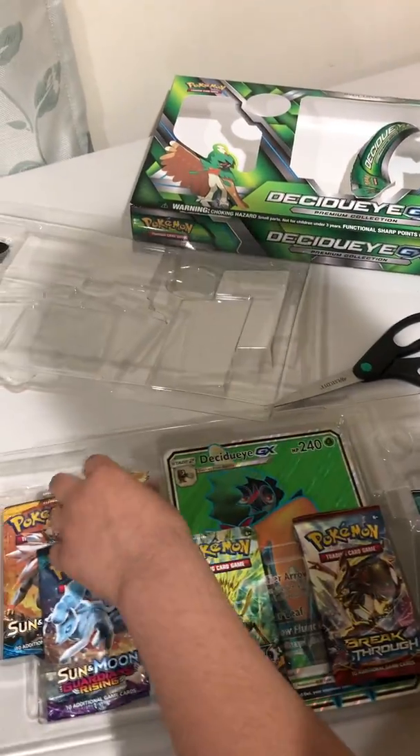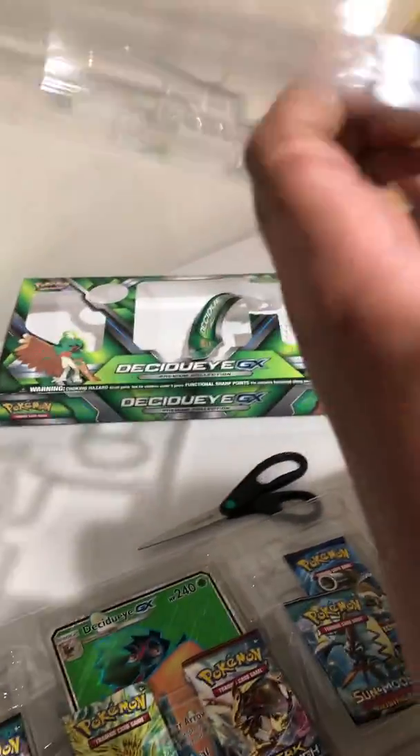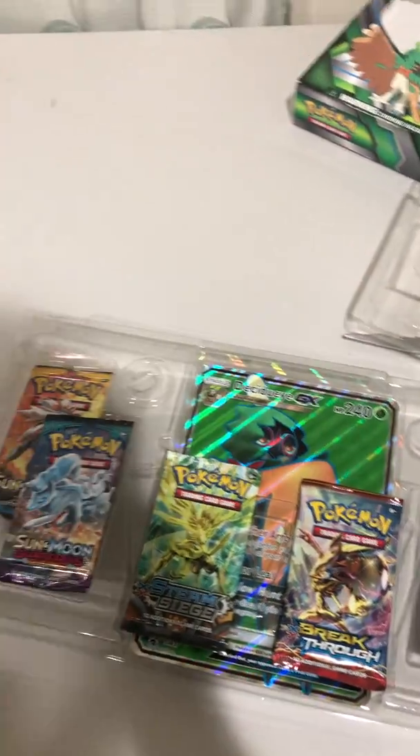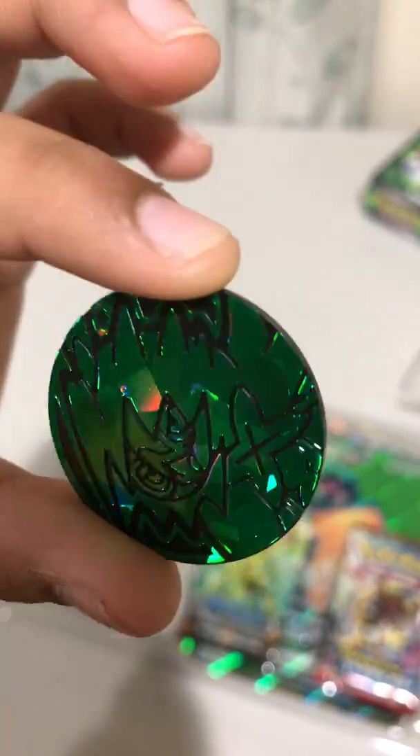Let's also look at the big card right here. There's a promo pin right here — see, I can wear it right here. Of course, that is all cool, so I'll just put it back. It's a gold outline that looks really good like a Decidueye GX full art card. And also it comes with a really epic Decidueye pin — it's so cool with the sparkles and everything. Look at that.